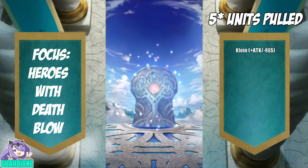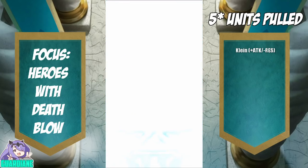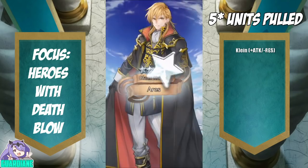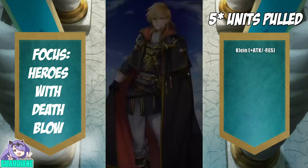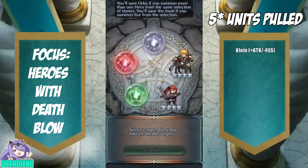Getting that shockwave — Ares. Ares is excellent fodder; he's got that Brazen skill and he's a great unit in and of himself. But I have a ton of Ares — this guy is stalking me, almost as much as Leon was. I'm looking for Lean, Ares, not you. Bring Lean — if Lean is in this stone, then all is forgiven.